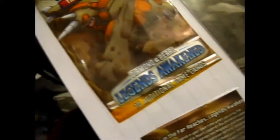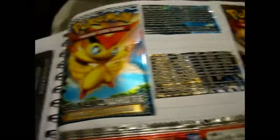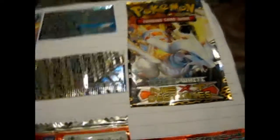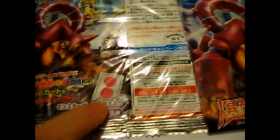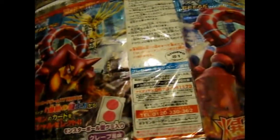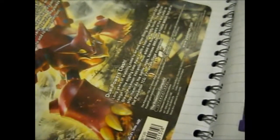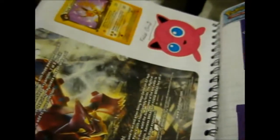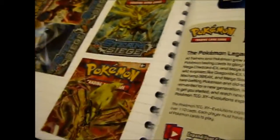We've got a Diamond and Pearl Legends Awakened. Sometimes I don't even remember when I bought some of this stuff. A Black Lion Noble Victories. We've got this Japanese one — it actually came with the Xerneas Break and two strawberry-flavored gummies, which were very nice. There's also Steam Siege, a different-language Black and White, Emerging Powers — I can't read that so I'm guessing — then we've got Evolutions. As you can tell, this is the Pokémon section.